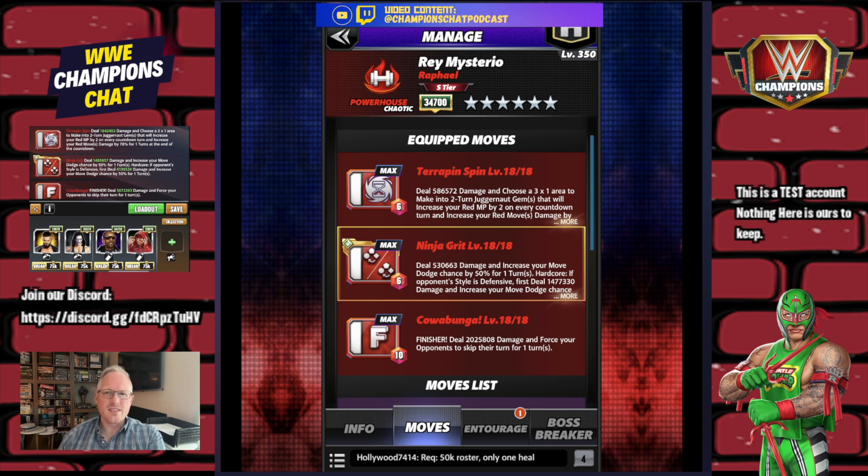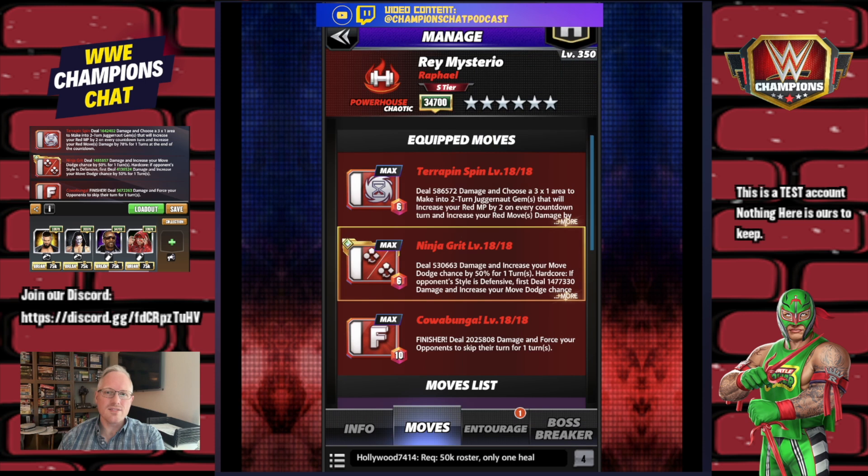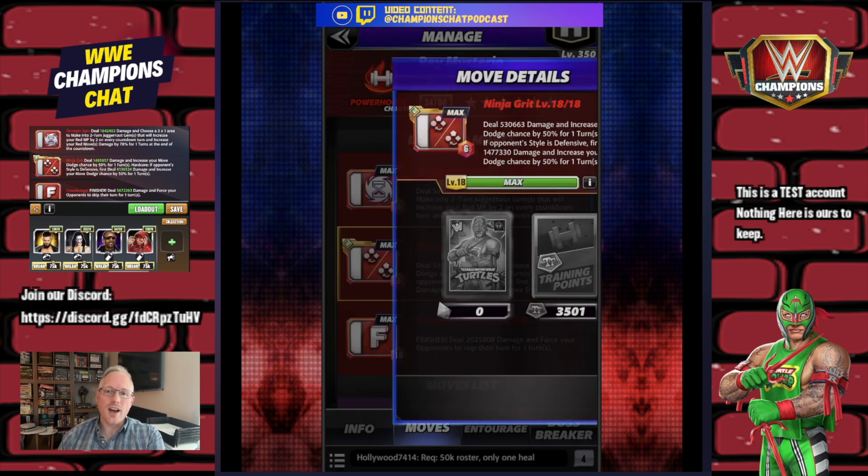The next move set is very similar. The Terra Pin Spin is 6 MP red — deals 586k move damage, choose a 3x1 area to swap into two-turn juggernaut gems that increase your red MP by two on every countdown and increase your red move damage by 78% at the end of the countdown. Ninja Grit deals similar damage and increases your move dodge chance by 50% for one turn. The hardcore bonus now requires the opponent's style to be defensive instead of focused.